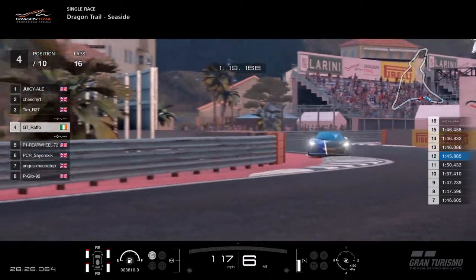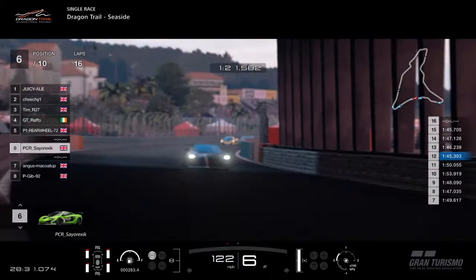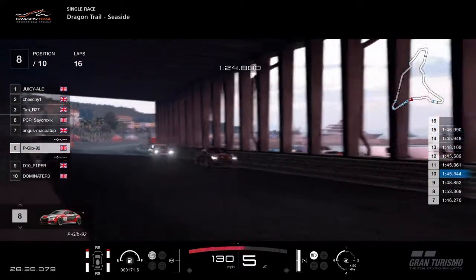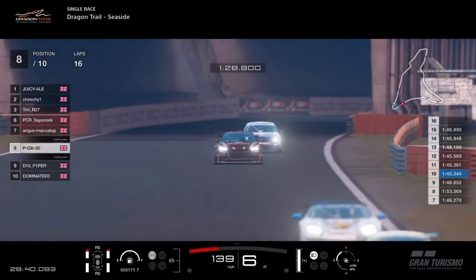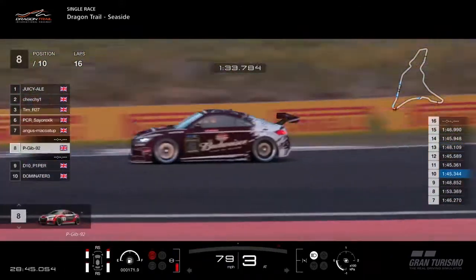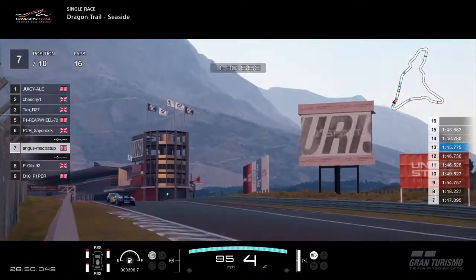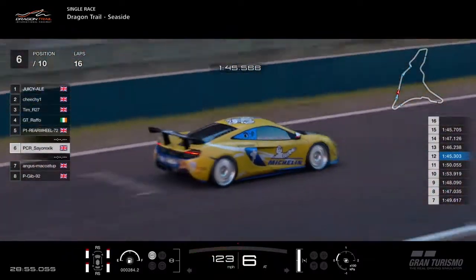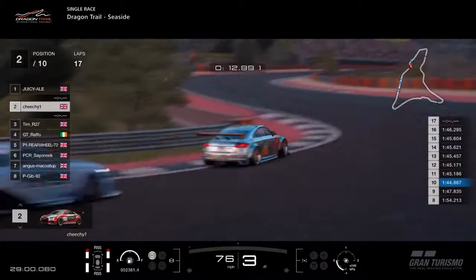Does Raffo get some air again? Yep — that might be a thumbnail, that Raffo. P-Gib then ahead of Piper. Can the TT do anything about the cars ahead? The fighting is costing lap time, so we might be able to. Last lap territory for most people as we hit the 29-minute mark — one minute remaining.